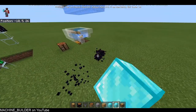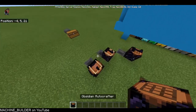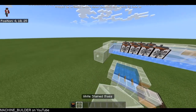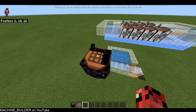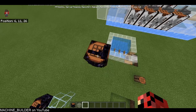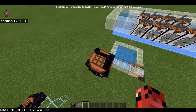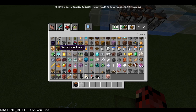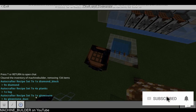Basically, these autocrafters have support for every recipe in the game — every vanilla recipe at least. If you place one down, you right-click it on the top to set the recipe target. You have to right-click within this grid area. So say I'm crafting glowstone — I right-click here and it will tell you in the chat what recipe is set and the input items required to craft it.